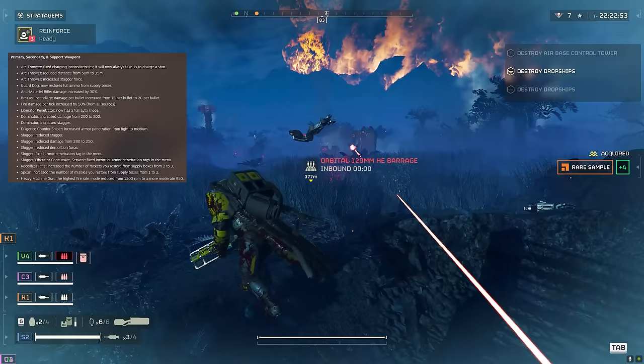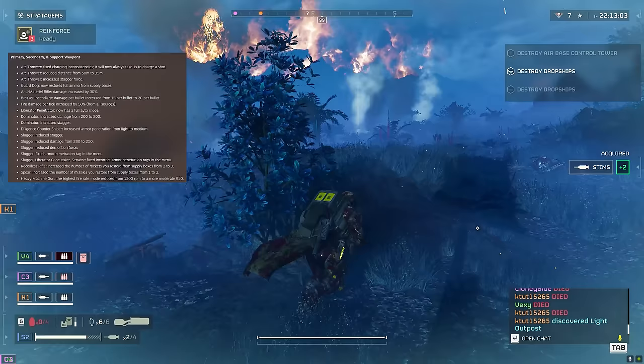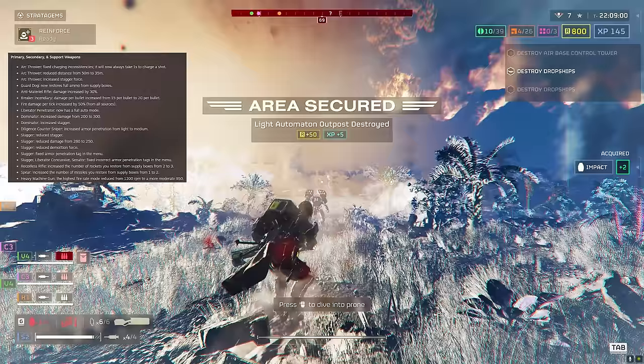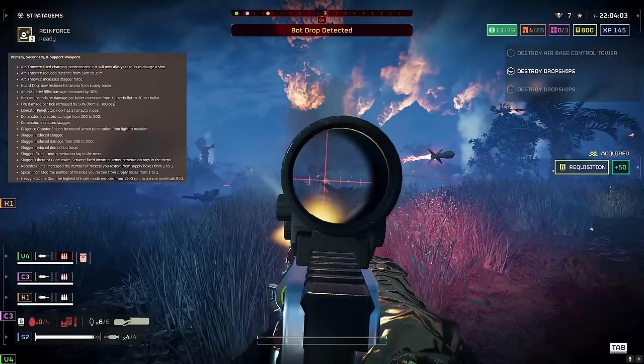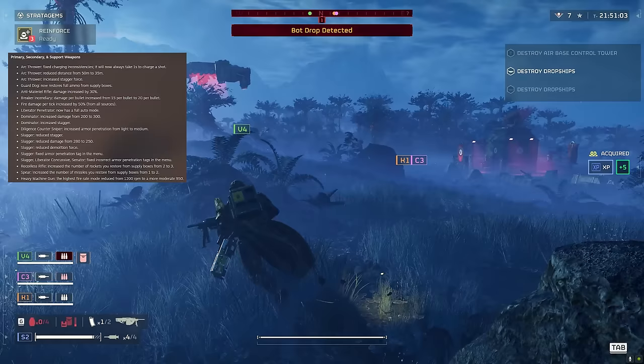The Slugger gets a big nerf: reduced stagger, damage reduced from 280 to 250, and reduced demolition force. They've also fixed the armor penetration tag in the menu. The Liberator Concussive and Senator also had incorrect armor penetration tags fixed. The Slugger is a powerful shotgun that probably did need nerfing, and the big news is the incorrect armor penetration tags have now been fixed.